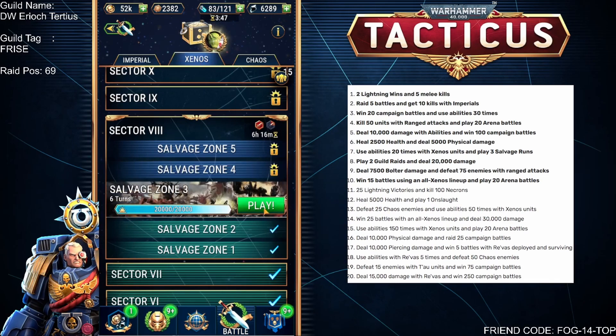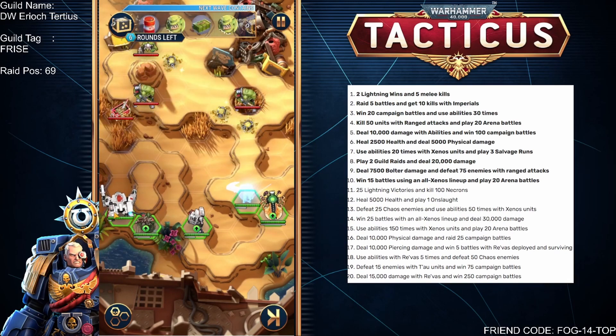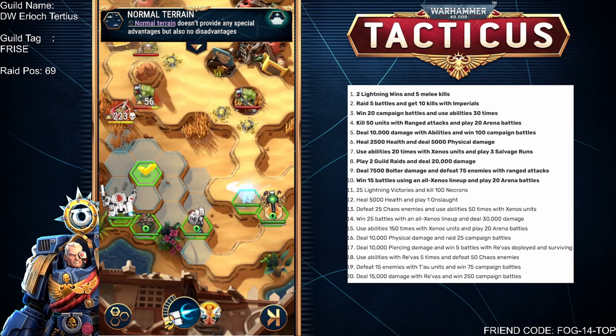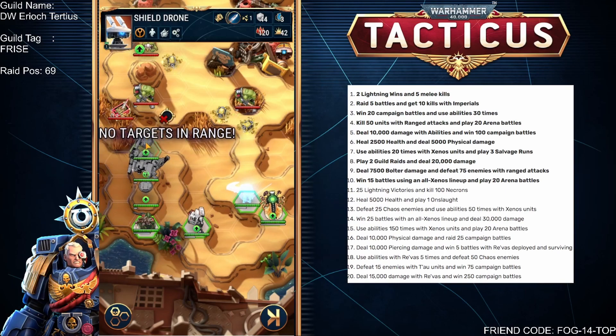Making sure I'm on Xenos. It's only the salvage rune so it's not going to be overly difficult. Let's go ahead and summon our shield drones and see what they actually do. I'm now in overwatch front and back — that's an interesting one. Let's click on one of the shield drones to see what their attributes are.